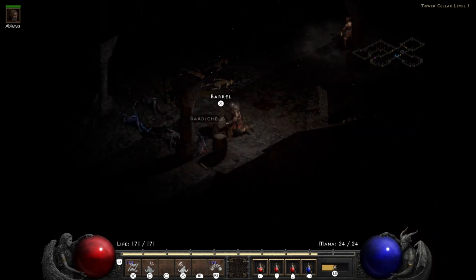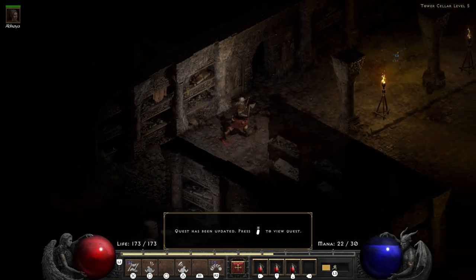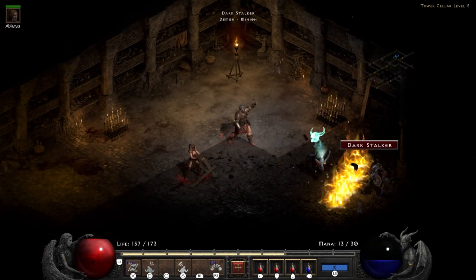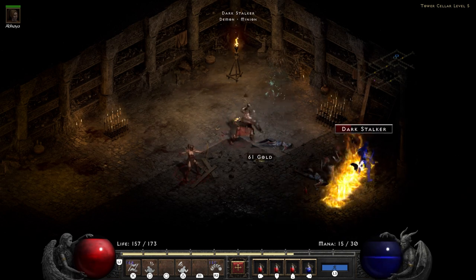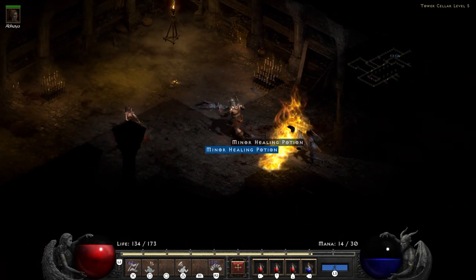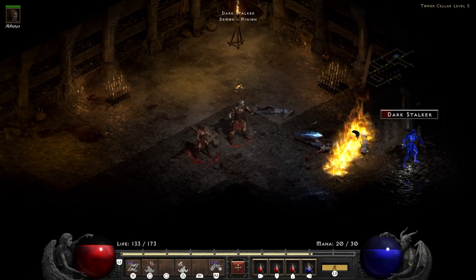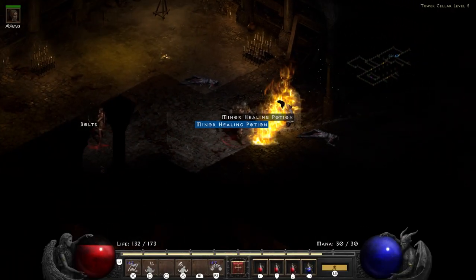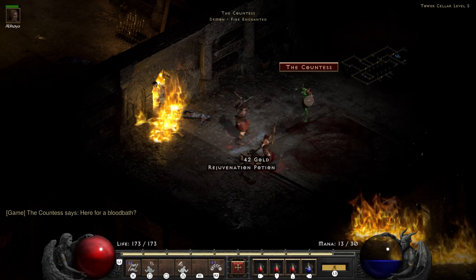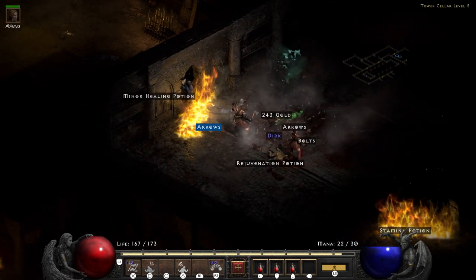I headed back to level two and then quickly made my way all the way down to level five. Once you pop into level five the quest dialogue pops up. The Countess herself is an easy enough fight — a quick little battle between you and a couple of her minions. She tries to get the upper hand, which doesn't prove too successful. She is fire enchanted, which means she explodes on death, but outside of that she doesn't do all that much damage. One, two, three, four, twenty, sixty, seventy axes — boom, there goes the Countess.